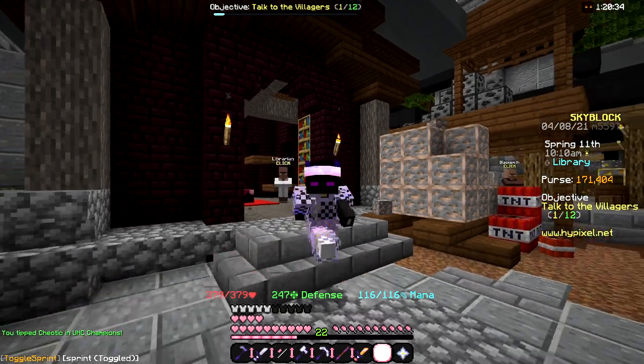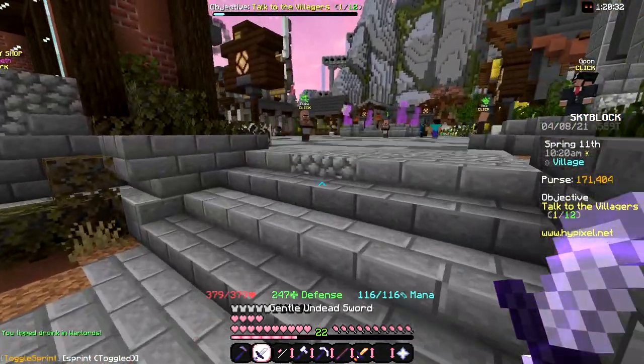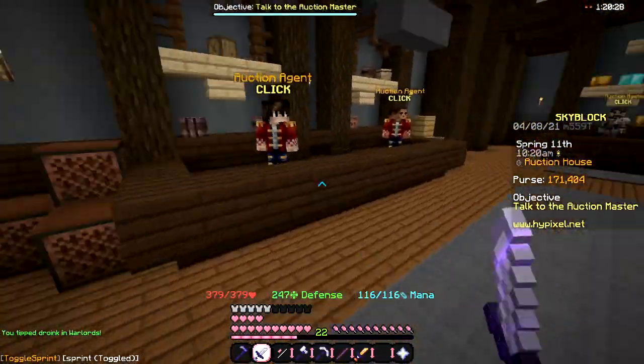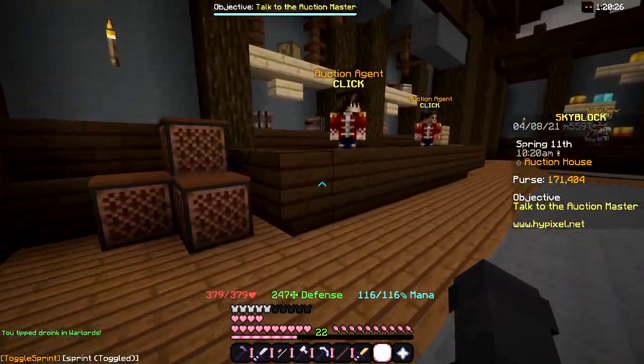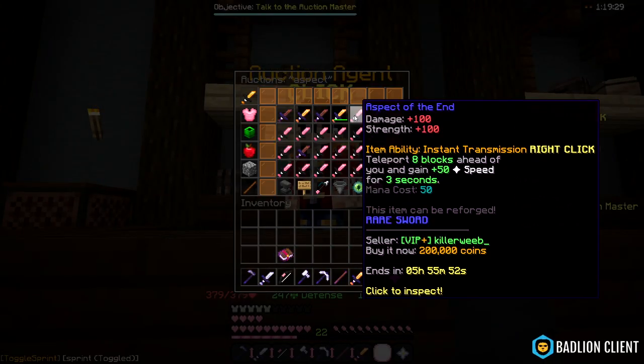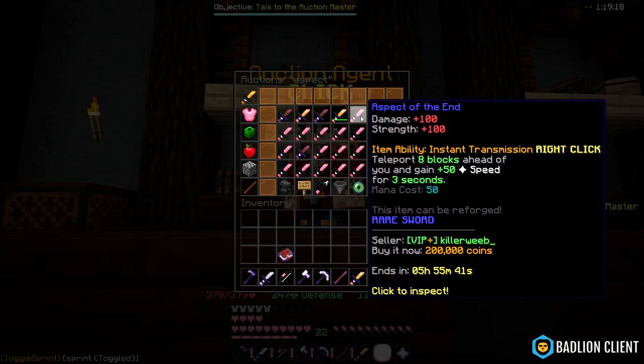Fierce! Nice — look at our stats. We've got almost 400 health and 240 defense. Now all we need is a good sword — that's about 200k — and we can teleport with the aspect of the end.